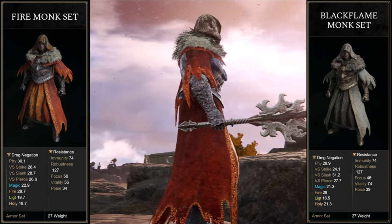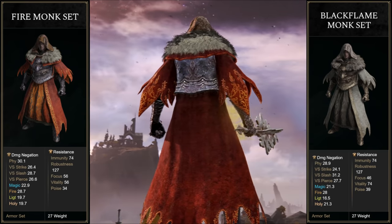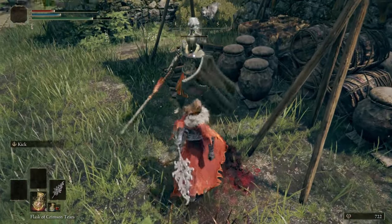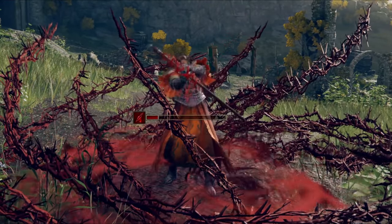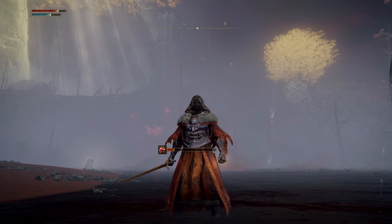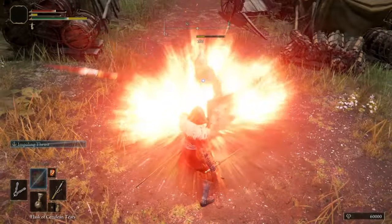These armor sets are on the heavy side for mages and clerics, so it depends on your build whether you'll be using them early on. In this video we'll also be obtaining one of the best maces in the game — the Monk's Flame Mace — as well as the Briars of Sin Sorcery, the Cleansing Flame Incantation, and the Monk's Prayer Book. I'll review each of those spells and weapons at the end, but first let's get the Flame Monk's armor set.